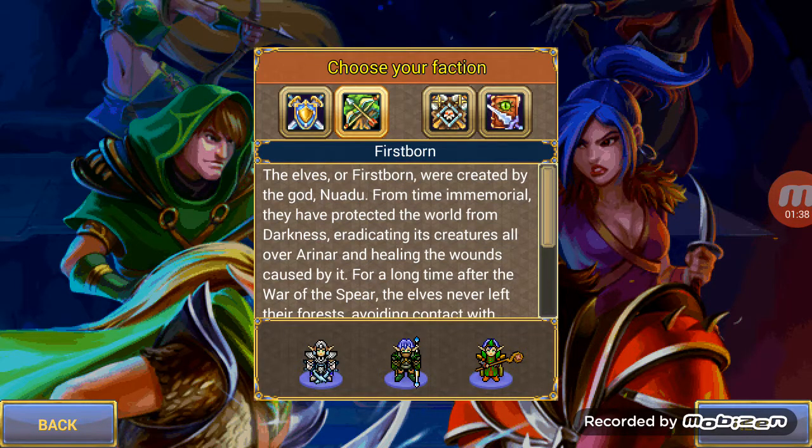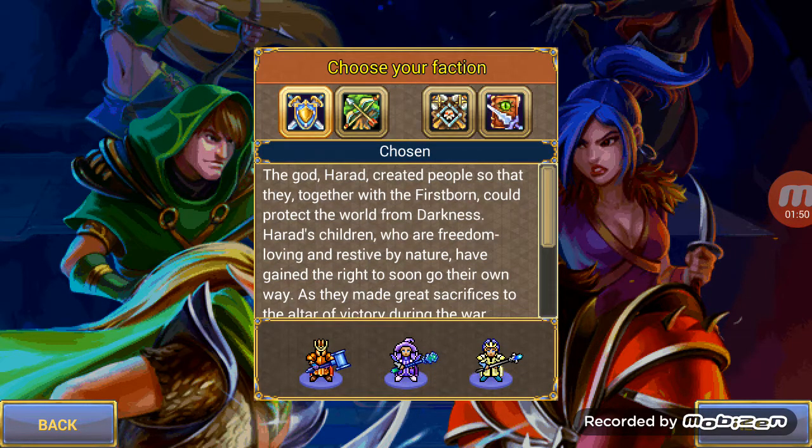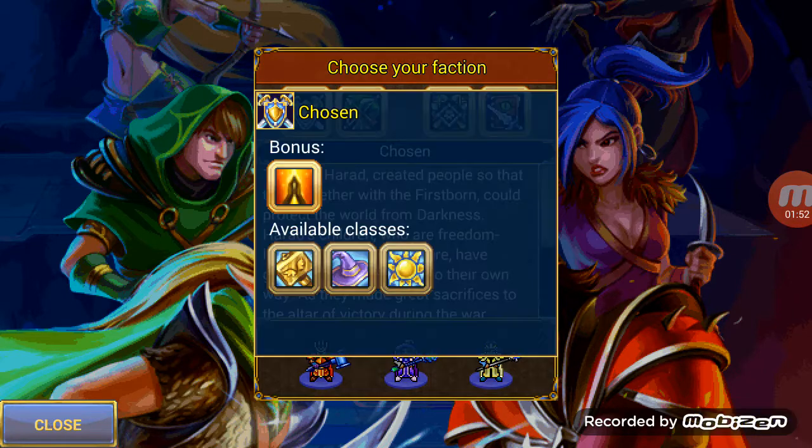In the Firstborn, you have the Forager, the Archer, and then you have the Bladonfer. You have the Paladin, the Mage, and then the Priest.